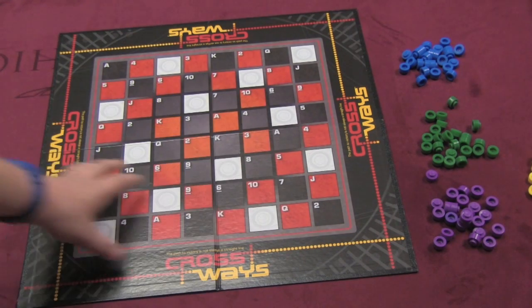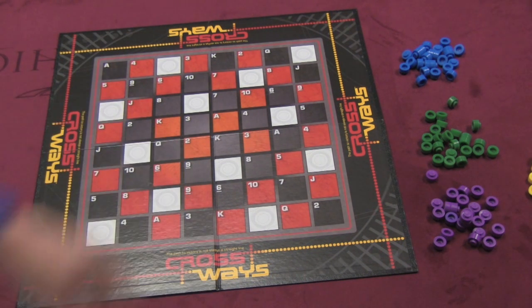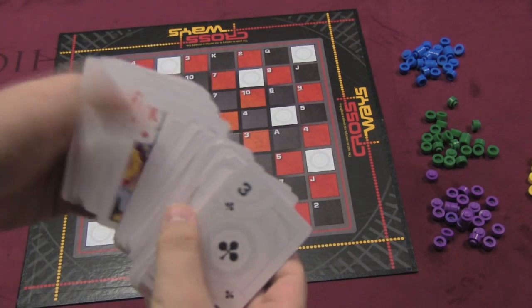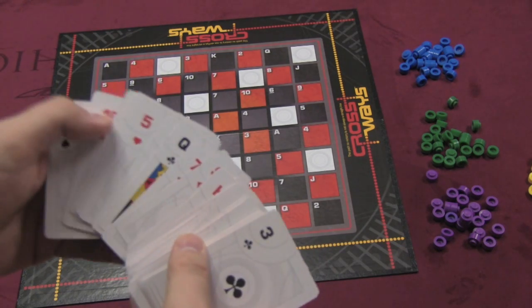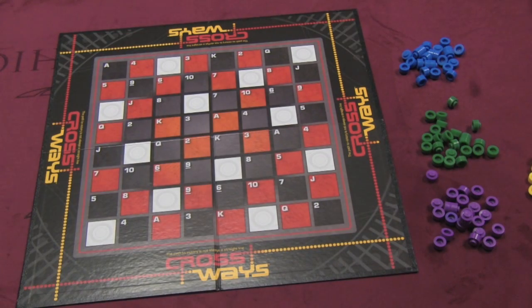Here's the board for Crossways, which has a bunch of spaces on it. Many of them are white, others are red and black with numbers corresponding to a deck of regular cards. The game comes with two decks of cards that are mixed together. These cards are the traditional suits — clubs, hearts, diamonds, and spades — basically two decks mixed together.